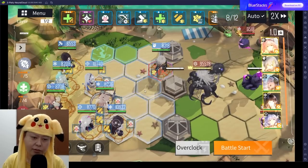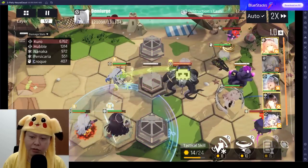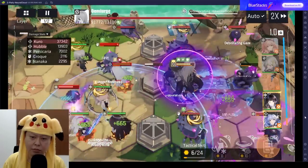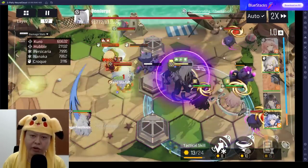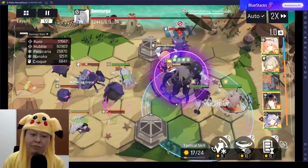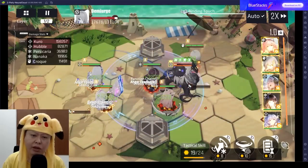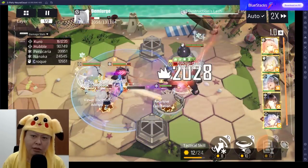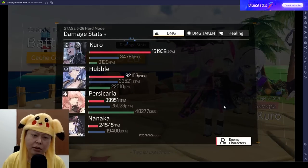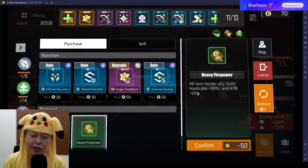Hopefully we're strong enough with only one good protocol, because this boss is seriously annoying. Let's use Kuro's ultimate here. Every time the boss uses Destruction Lash, it prevents us from damaging it and summons a lot of minions, after which the boss recovers some HP. If your damage isn't good enough, the boss will recover HP like crazy — really troublesome. I also need to pick up the hash rate +50 and attack -50 for all non-healer ally dolls.